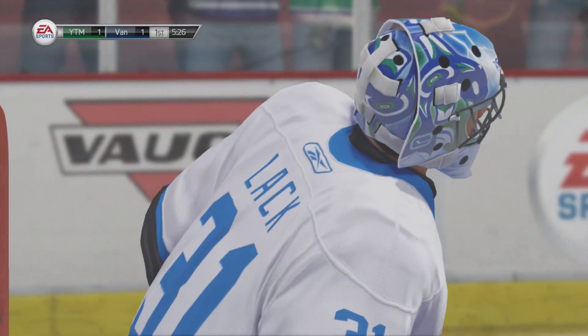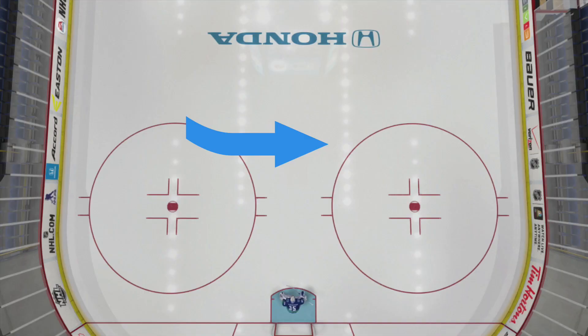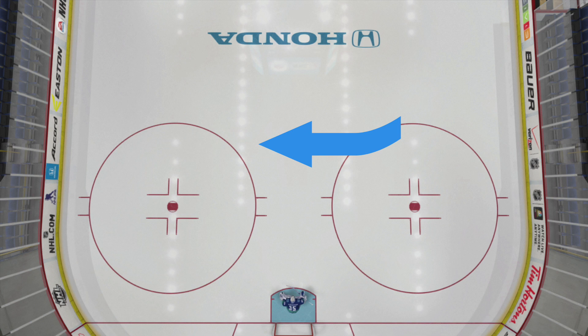Let's describe how it happens. First, they're going to skate into the zone, and if they're a lefty they're going to cut to the right, pull back into a toe drag position, and then shoot it across to the left. If they're a righty it's the exact opposite — they're going to cut to the left and then shoot it back across to the right side.